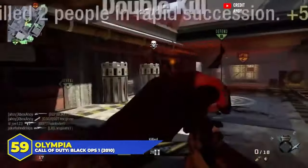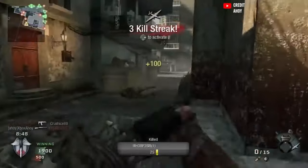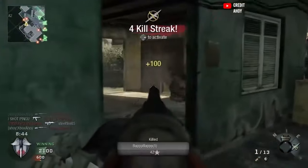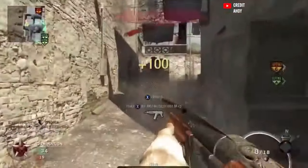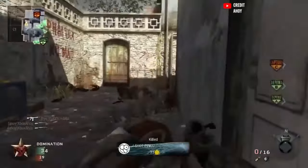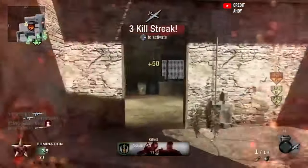At number 59 — I know I'm going to get some hate for this — the Black Ops 1 Olympia. Get on my case about it, I don't care. It was hot garbage, and while some people managed to goof around and have some fun with it, it's not going to get a very high spot on today's list. A double barrel shotgun with no attachments, no aim down sight bonus, pretty inconsistent damage that would either drop someone immediately or get you two hit markers and force you to reload. The amount of extra work you had to do to break even with the Olympia wasn't worth it.